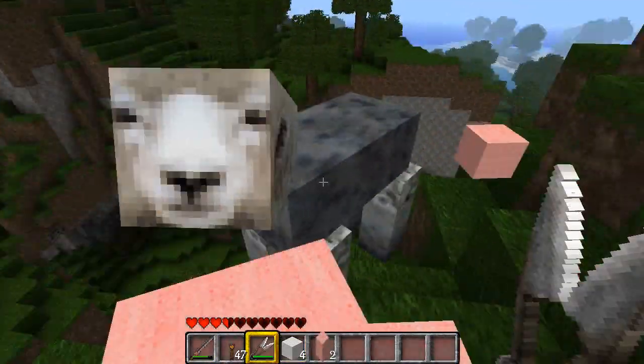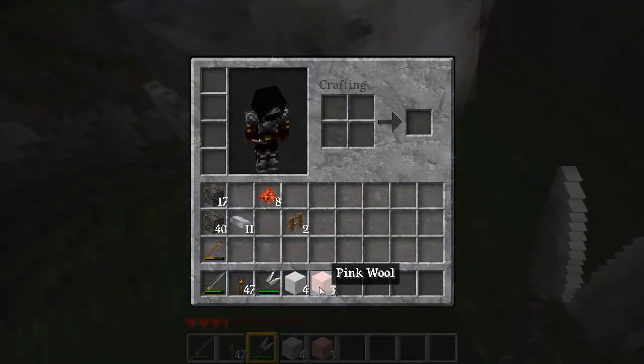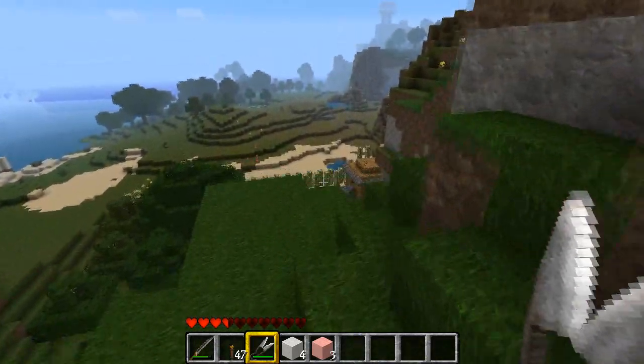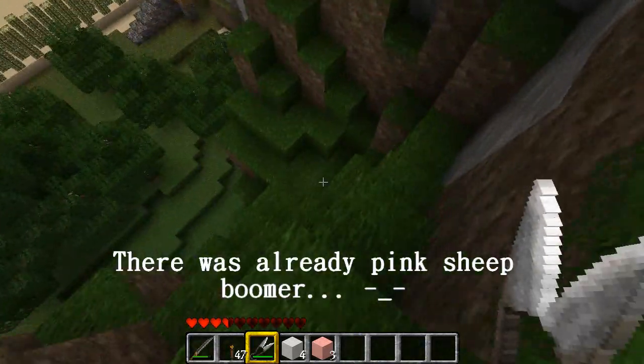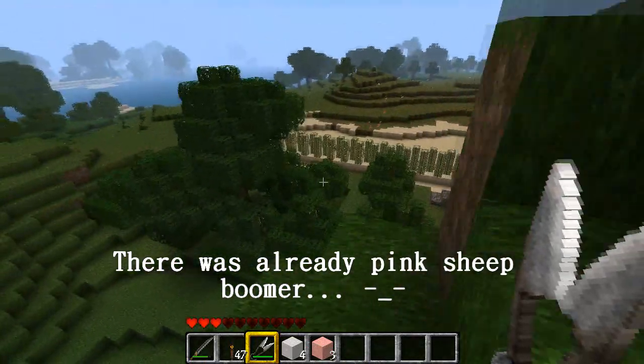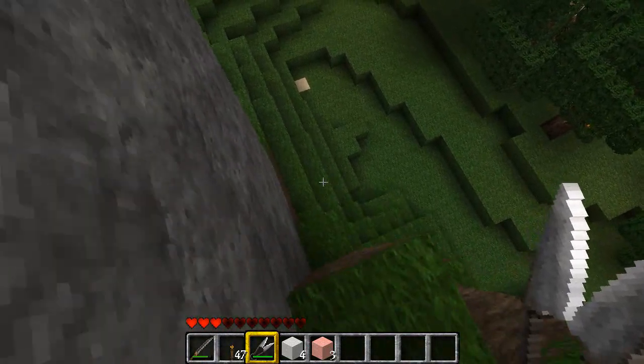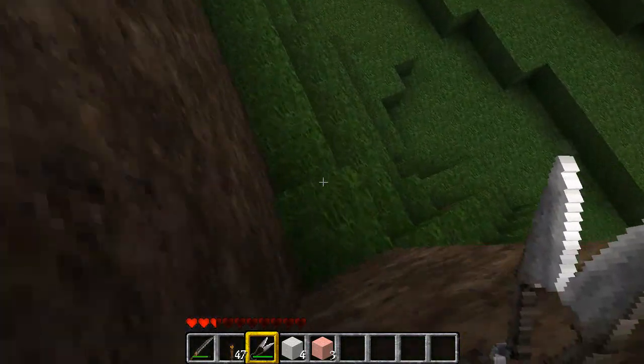Ooh, another one — that one's all pink wool! Apparently there's pink sheep now, that's cool. By the way, I'm running Misa's texture pack, updated to 1.7 as well. If you like it, download it, it is fun.